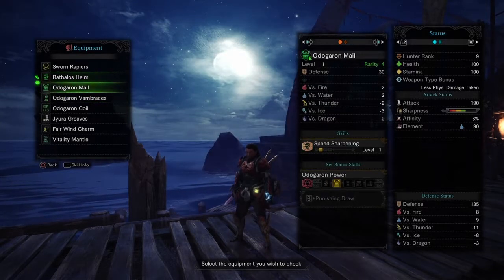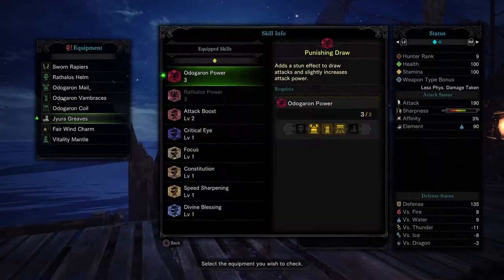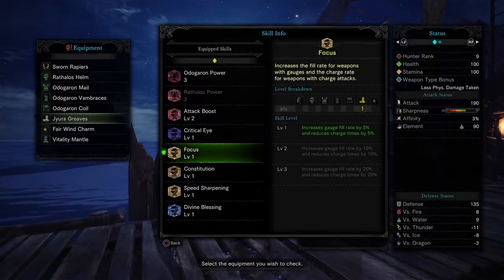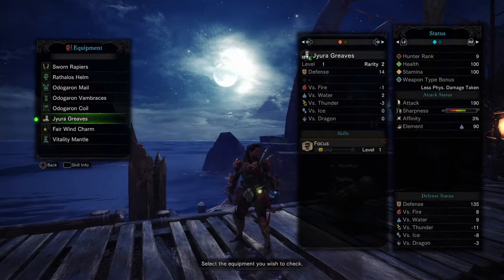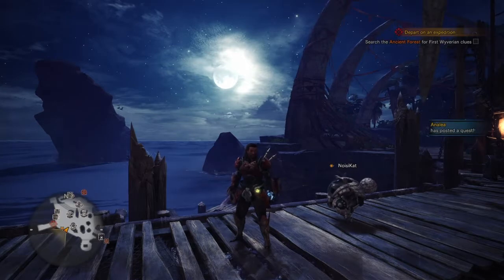Affinity raises your affinity. I still have the Rathelos Hound but I've got the Dura Greaves too, which gives me focus - it increases the fill rate by 5% and reduces the charge time by 5%. I was actually using this with my longsword, hopefully to increase the bar for spirit blades.